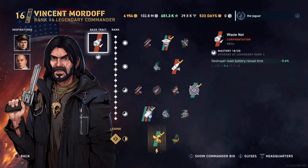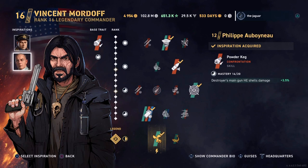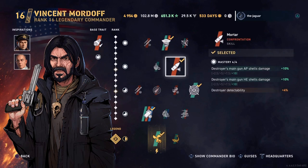Mordoff's base trait is Waste Knot — the Destroyer's main battery reload time is improved by 4.5%. For Inspirations, I have Anton Guren Stabber, which improves the Destroyer's armor-piercing shell penetration. And then I have Philippe Abaneu Powder Keg, which improves the Destroyer's main gun HE shell damage by 3.5%. For the skills, I have Observant Range, which improves the Destroyer's main battery reload time and torpedo detectability range, but it does cost rudder shift time — decreased by 10%. The second skill is Mortar.